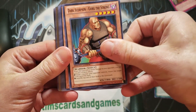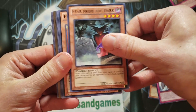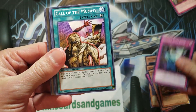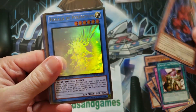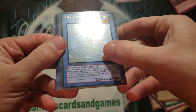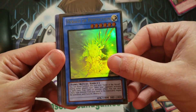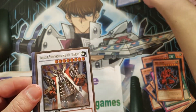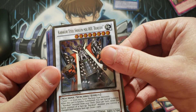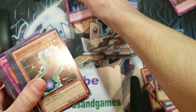We're going to blow through the commons — Tiki Curse, Fear from the Dark, Pyramid Turtle, Hidden Spellbook, Call the Mummy. And here we go — a Herald of Perfection. There is some scratching here, unfortunately, but that is a Ghost Rare. We have a Shogun of... I don't even know what this is, I've never even heard of that one. And a Call the Haunted — classic card.